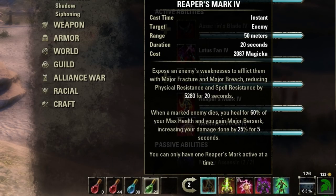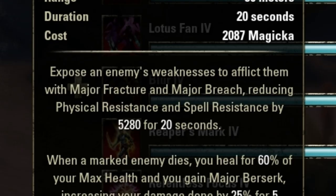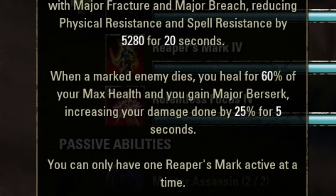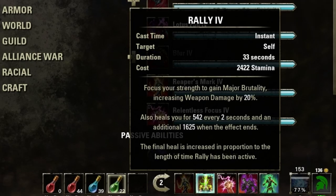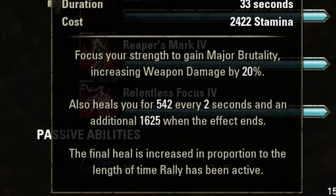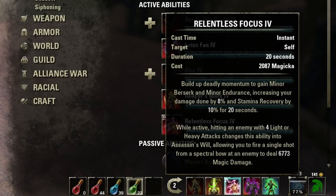To start things off, you're gonna wanna use the amazing Reaper's Mark, which will expose your enemy's weakness, putting major fracture and major breach upon them, reducing both their physical and spell resistance. If that target dies, you are healed for 60% of your maximum health, and you gain a major berserk — a 25% damage increase for 5 seconds, which is very important when you're finished with the first guy. After that, you rally — a two-handed weapon buff — which will give you major brutality, increasing your weapon damage by 20% and healing you while the move is in use. Then we hop over to Relentless Focus, basically a move that builds you up to a minor berserk and endurance, increasing your damage and stamina recovery.